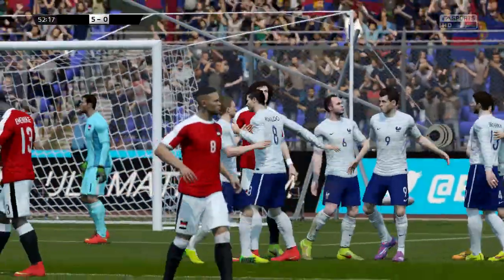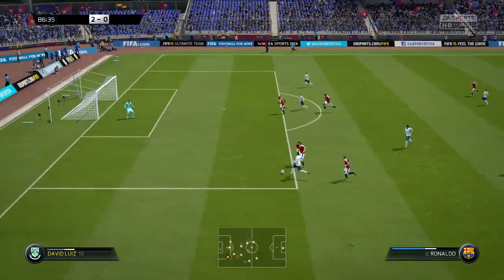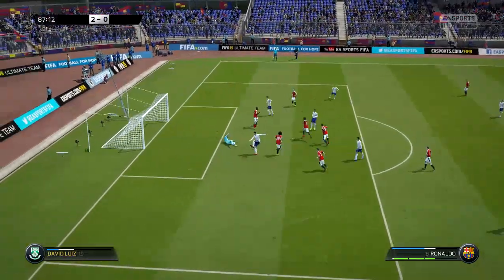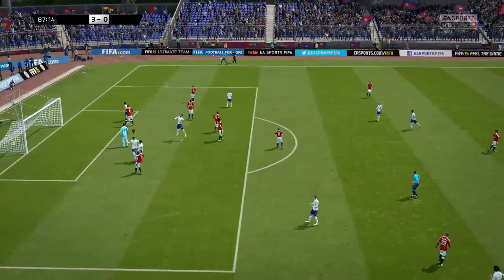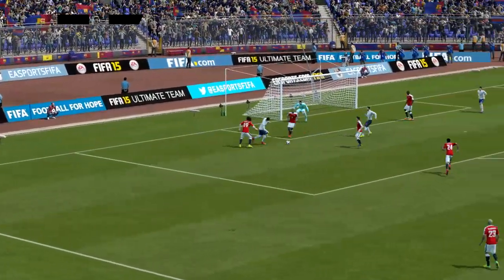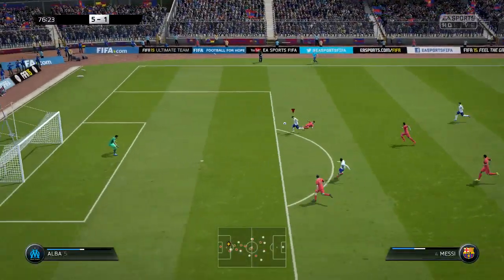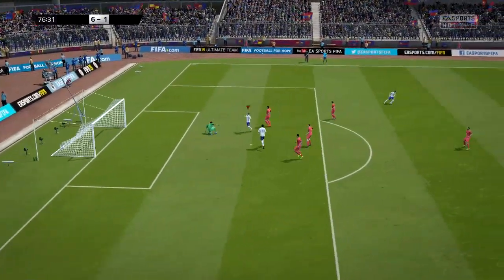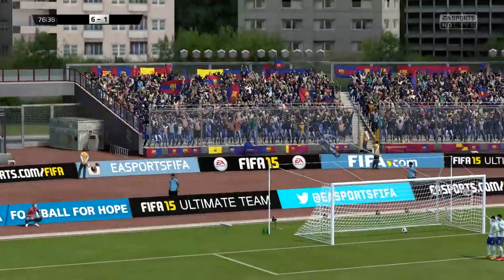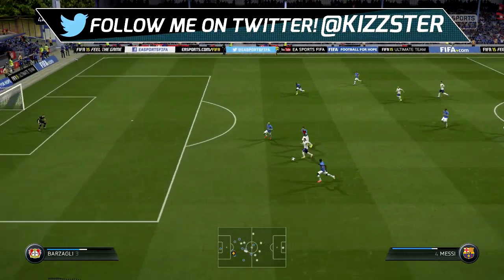Moving on to dribbling. I think Messi's dribbling is a lot better than Ronaldo's. Messi can dribble past anyone — the ball always stays near his feet. The dribbling on this game is not that great, and Ronaldo has 91 dribbling compared to Messi's 96. But Ronaldo has 5-star skill moves which make his dribbling even better. Still, Messi's dribbling is on point — he can weave past players and score goals.